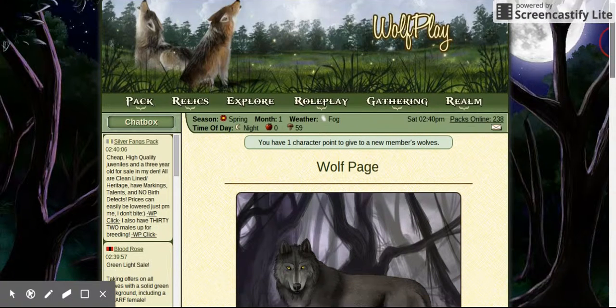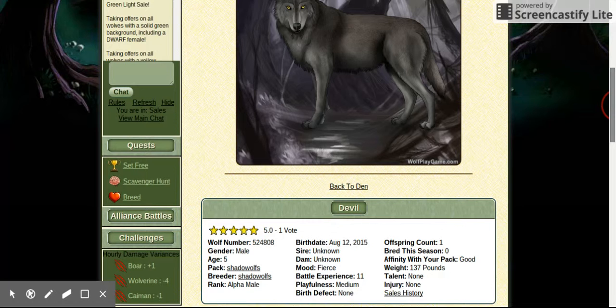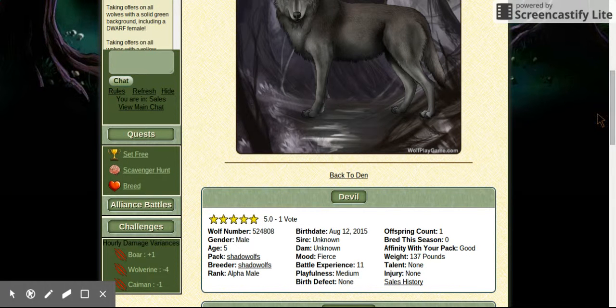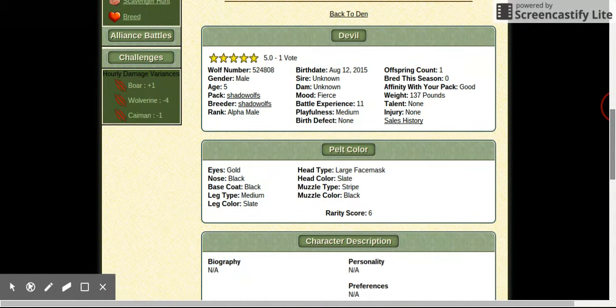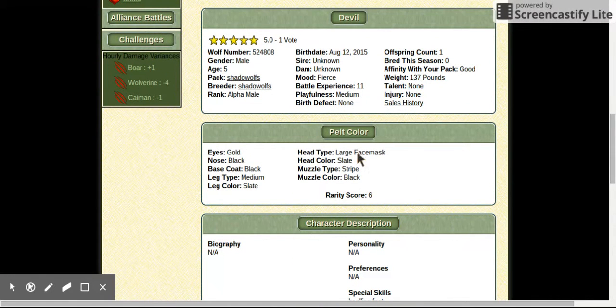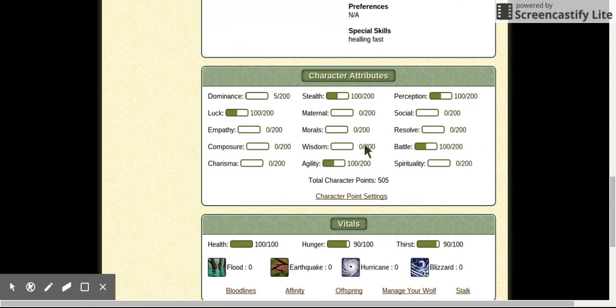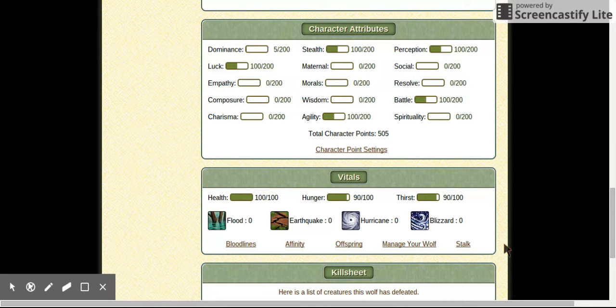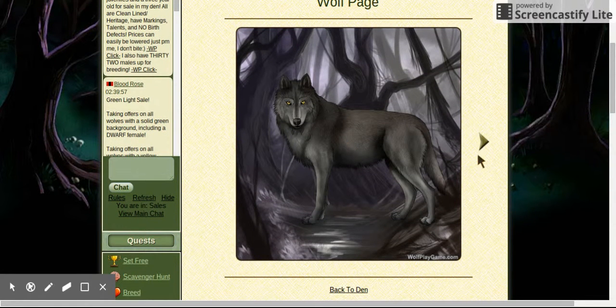My first wolf is the alpha male. His name is Devil. He was bred from my pack — the Shadow Wolves. He has one offspring, which you'll see in a few minutes. You can look at all his stats here, including his character points. If you go to manage a wolf, you can change things like their poses.